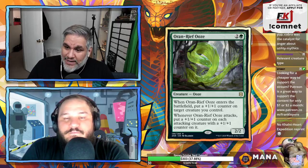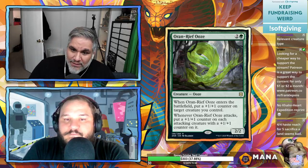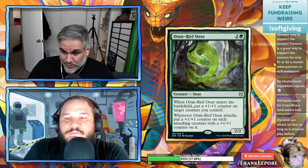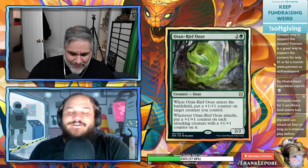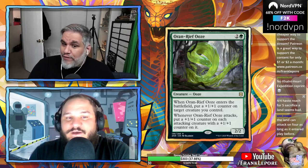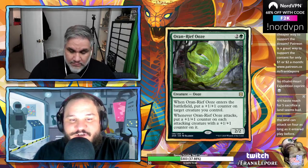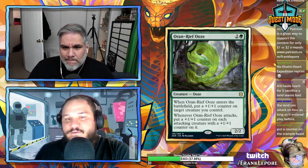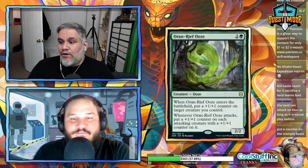Oran-Rief Ooze — 2/2 for three. When it enters the battlefield, put a +1/+1 counter on target creature you control — an upgraded Iron Shell Beetle. Whenever Oran-Rief Ooze attacks, put a +1/+1 counter on each attacking creature that already has a +1/+1 counter. This is good — it puts counters on all your counter creatures, and it can get out of hand really quickly, especially with Conclave Mentor doubling up counters.